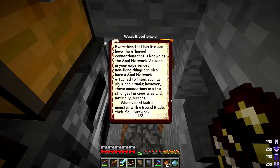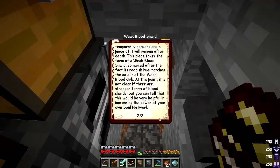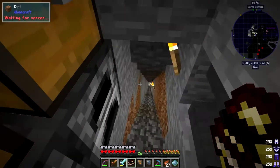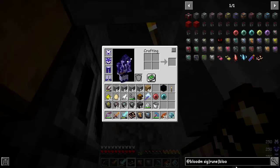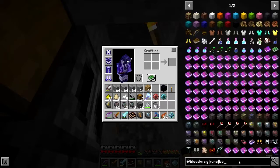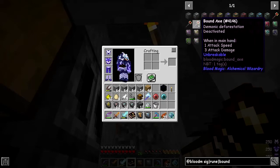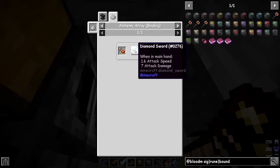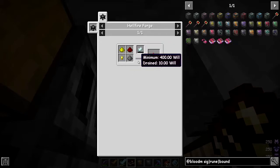Looking up 'weak blood shard' in the book — it's from ethereal connections or the soul network. The strongest humans, when attacking a monster with a bound blade, their soul network temporarily hardens and a shard remains on death. So it's a mob drop. We need to get the next level of tool — the bound blade. Looking in JEI, we need bound pickaxes, bound axes, bound shovels, or a bound blade. For a bound blade you need arcane ashes and a diamond sword with a binding agent, and it uses 400 will.